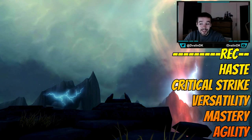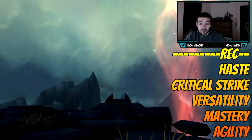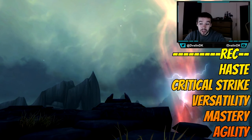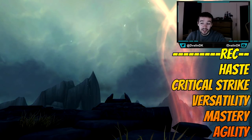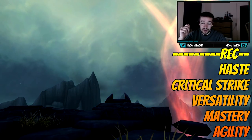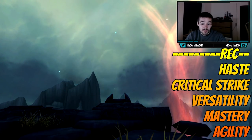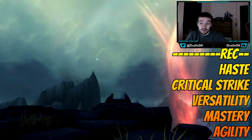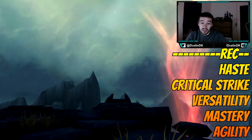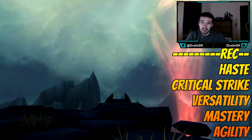The main thing about Mastery is that it increases your fire, frost, and nature damage. For single target, Haste is actually the best stat. But for AoE damage, Mastery is the best — because when you use Crash Lightning, it deals nature damage, and Mastery increases that nature damage. So single target: Haste is best overall; for direct AoE damage it goes to Mastery.